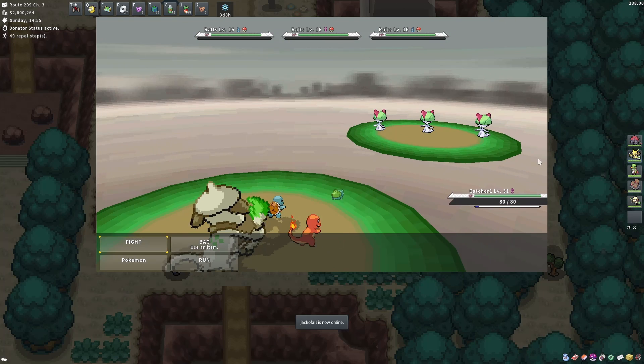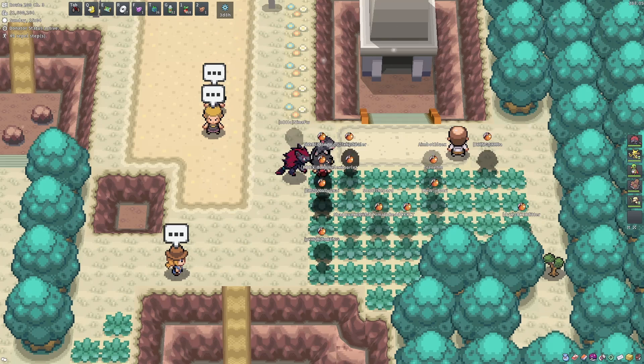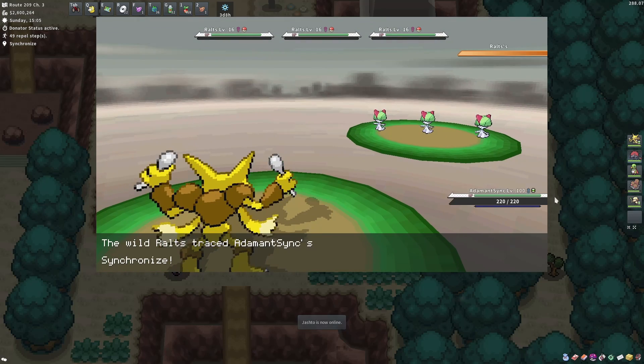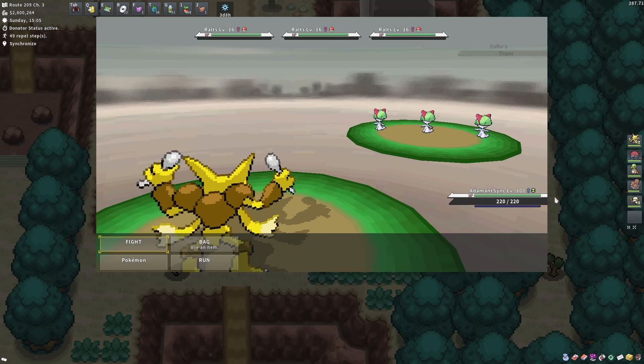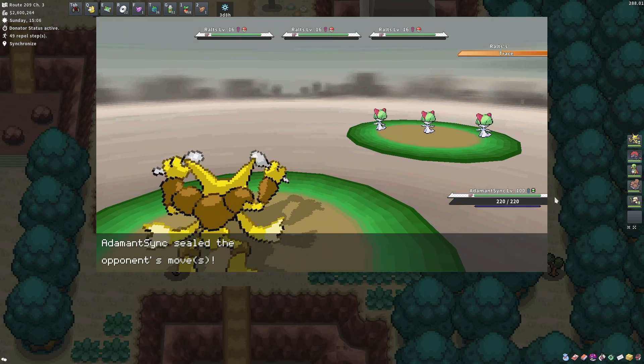First thing I'm going to switch to my Dugtrio to avoid them from teleporting away. Now we're going to use a synchronized strat — we're going to assume that we encounter a shiny, so what we want to do is use Imprison on the first turn to avoid them from using Teleport.